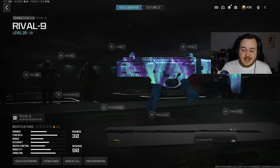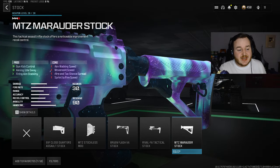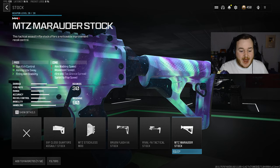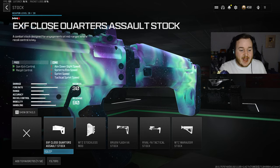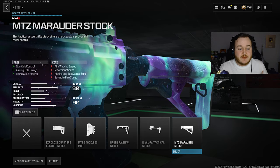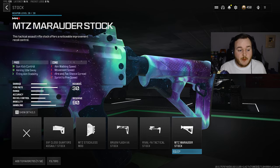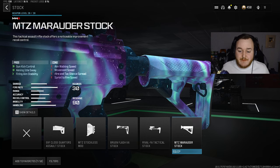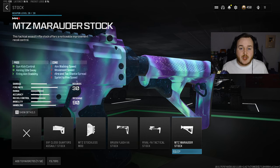Now getting into our build, for the first attachment we're gonna start with the stock and add on the MTZ Marauder stock. This attachment is gonna help with gun kick control, aiming out of sway, and firing aiming stability. A lot of people are gonna ask why aren't you running the close quarter stock for that extra recoil control — this weapon doesn't need as much recoil control as you think, it needs more stability. We're also getting some aiming out of sway and gun kick control, which keeps the weapon more stable, smooth, and accurate at longer ranges.